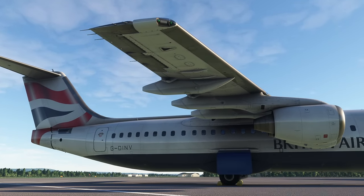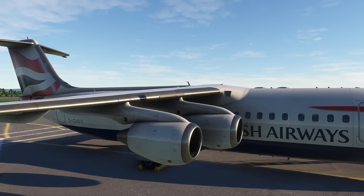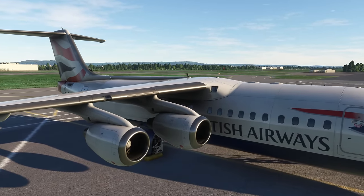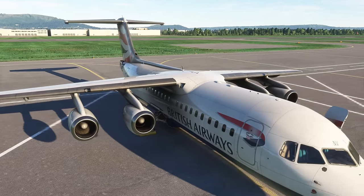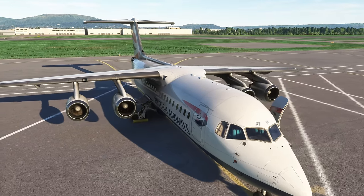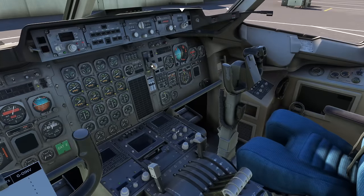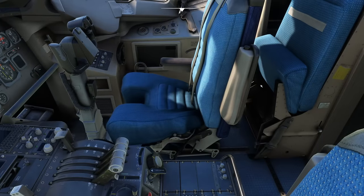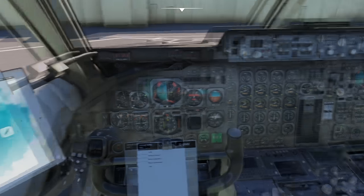We're in the 300, the biggest variant and usually the most popular. Most simmers will like a slightly bigger version of these airplanes. Here we are on the flight deck — it's already a fantastic flight deck. There wasn't much that needed changing visually, but they have changed a lot of the underlying systems such as the handling, and of course we have this new Universal FMS.